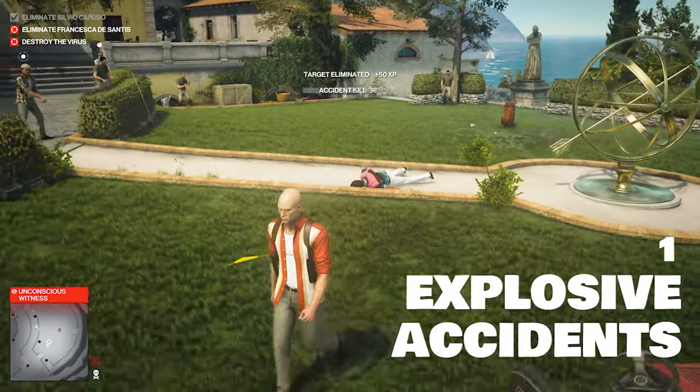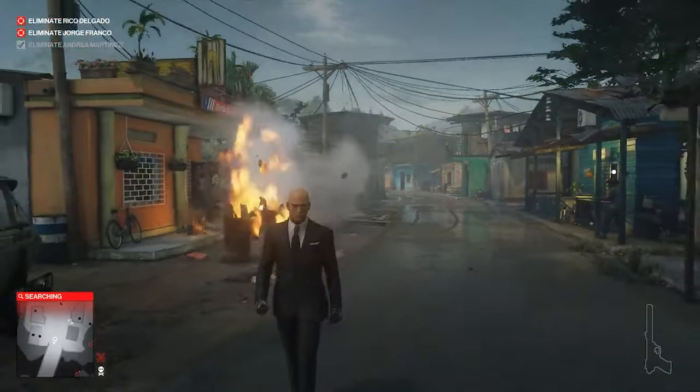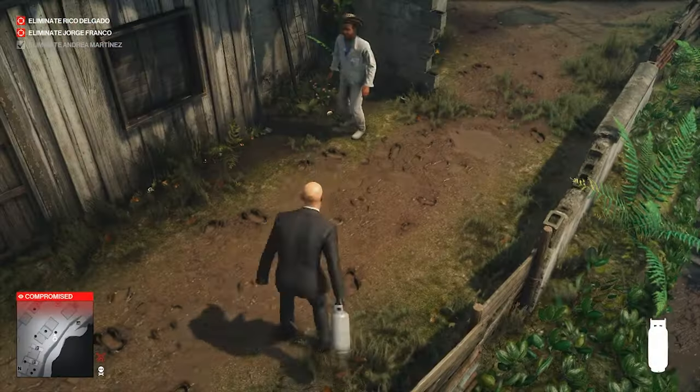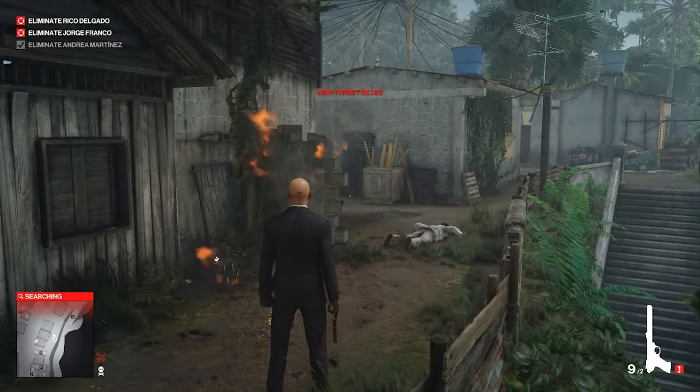Let's talk about explosive accidents — it's a great way to make a statement. Your bread and butter tool is going to be the propane flask. To use it, if you throw it, it's going to leak gas and you need to give it one shot. It will explode.